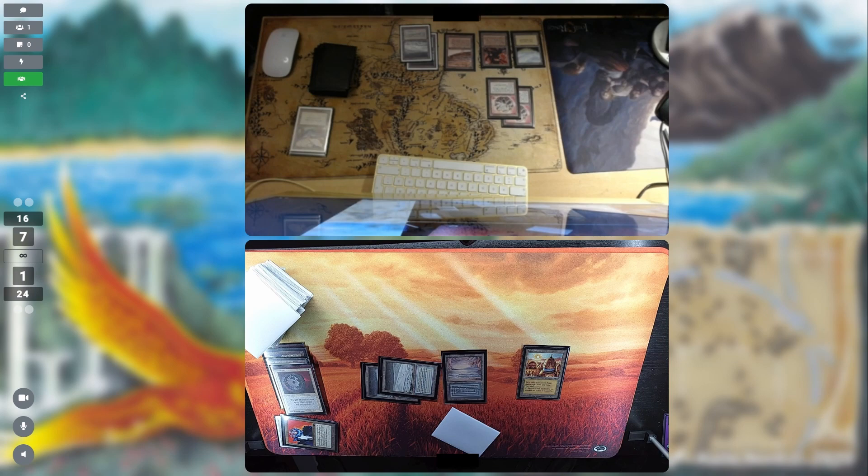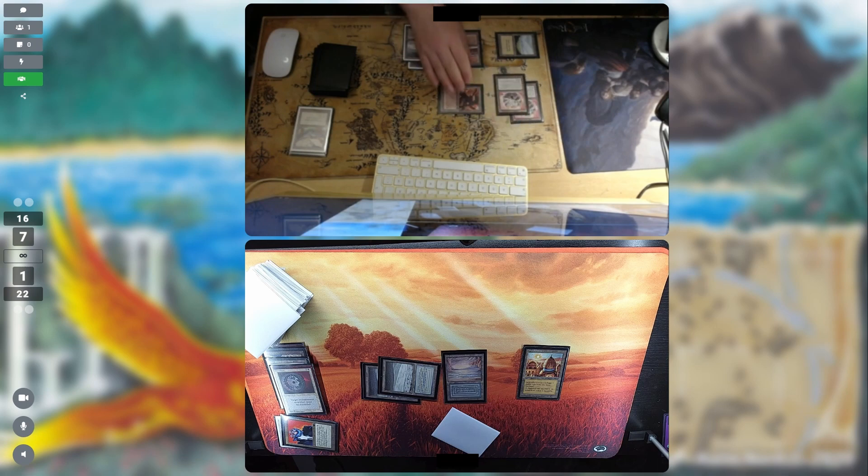There's a Strip Mine coming onto the board, but I have basically nothing worth removing — you can't really cut off any crucial colors here. The Mishra's Factory is ticking in, but two damage at this point doesn't really matter. I can take plenty of hits; my life total probably won't matter at all. The only thing that matters is how long this game goes and whether I can finish it before the control deck grinds me out completely.